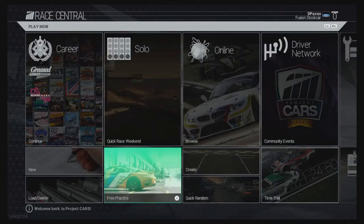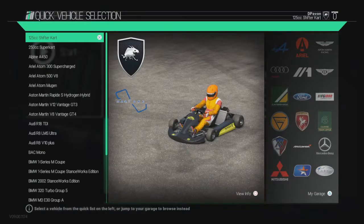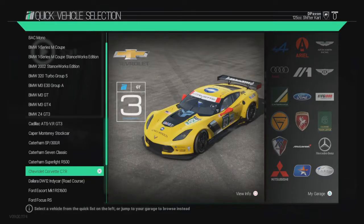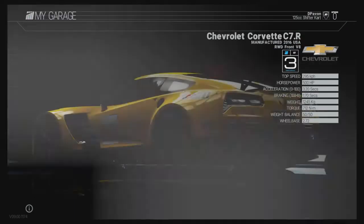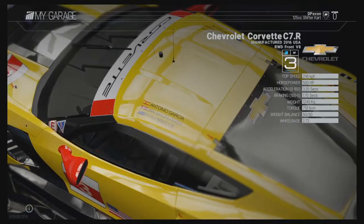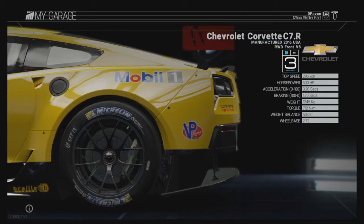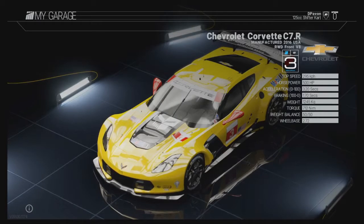Anyway, let's see the cars. If I go back to Free Practice I can see the list of all cars. The first car is the Chevrolet Corvette C7R — it's a 2015 model. 500 horsepower, 295 km/h top speed, 0 to 100 in 3.2 seconds. It weighs 1,200 kilos. It looks really good.